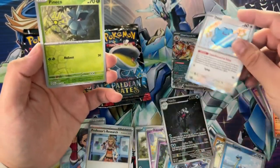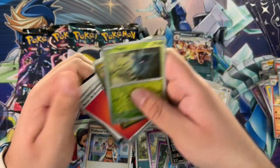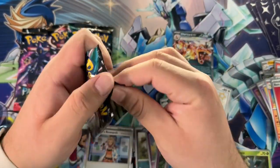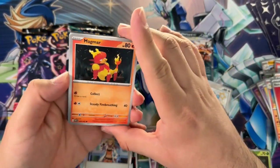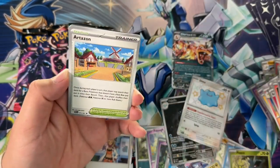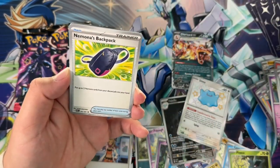Hell yeah, our first shiny — that is awesome! And a Cyclizar — that's pretty dope. So we'll see if every reverse holo actually has the potential of being a shiny, because that will increase our odds immensely. It's going to be two chances instead of one per pack. Then Kirlia — is that a sign we're going to get Ralts?